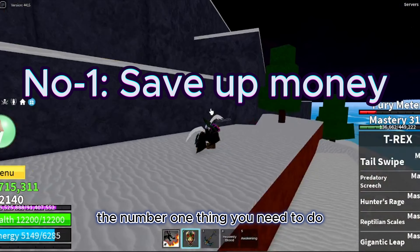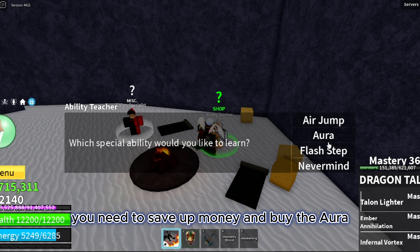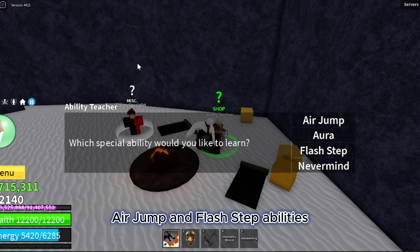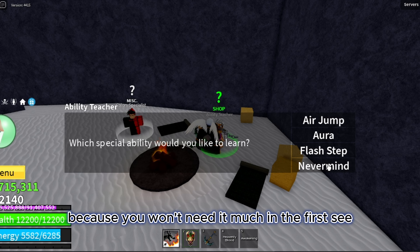Let's start with the first sea. The number one thing you need to do if you are a beginner in the first sea is to stop rolling for fruits as soon as you get to level 50. Instead of rolling for fruits, you need to save up money and buy the aura, air jump, and flash step abilities. Flash step is optional for now because you won't need it much in the first sea.